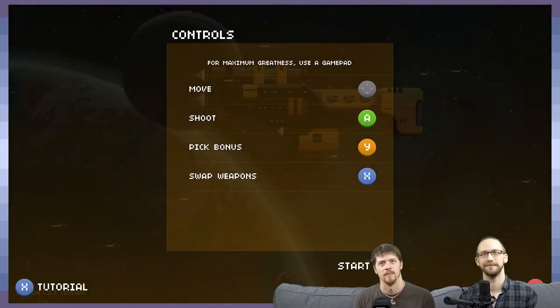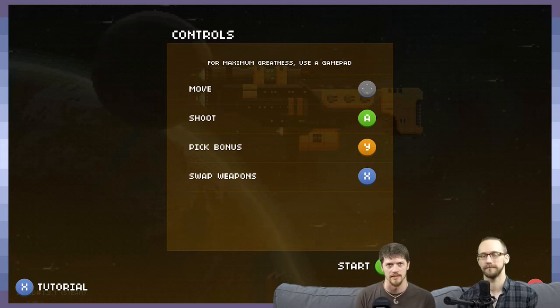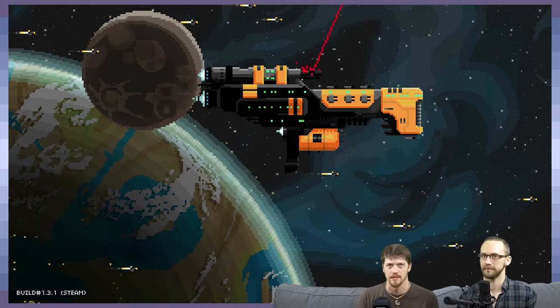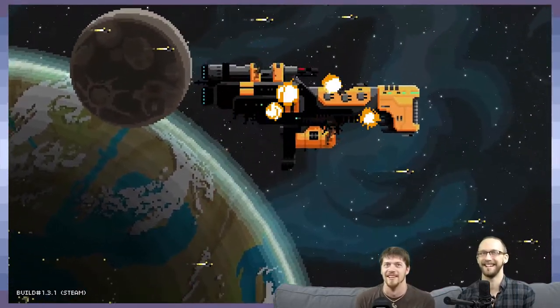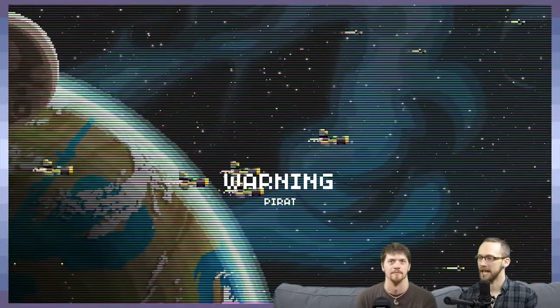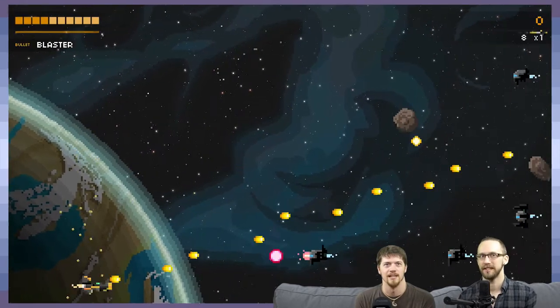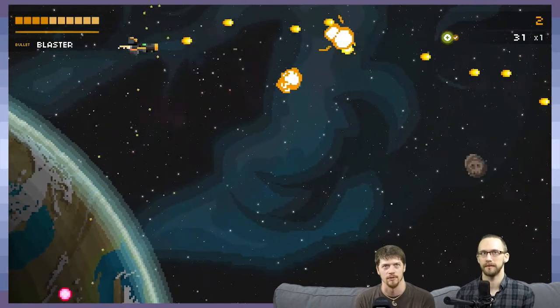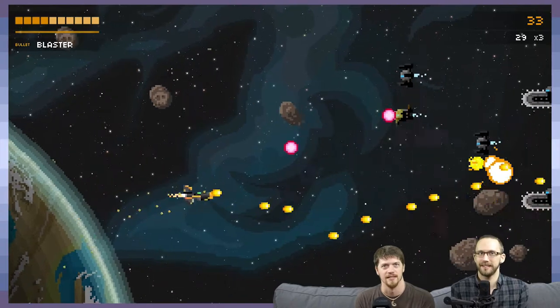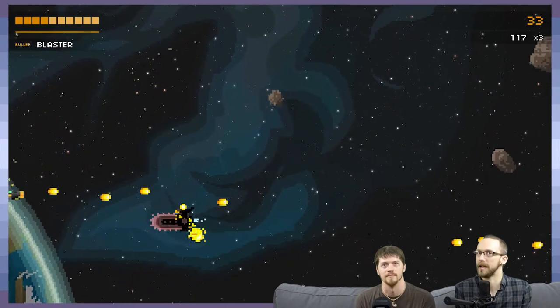We're jumping straight in. Basically you get a little tutorial that teaches you a few things, then there's some dialogue with a guy telling you things. You learn how to shoot, how to move, how to pick up weapons — and then immediately after the tutorial you're inside a giant ship and lasers come out of nowhere. That's our plot. It doesn't go through a menu interface at all — it goes right in.